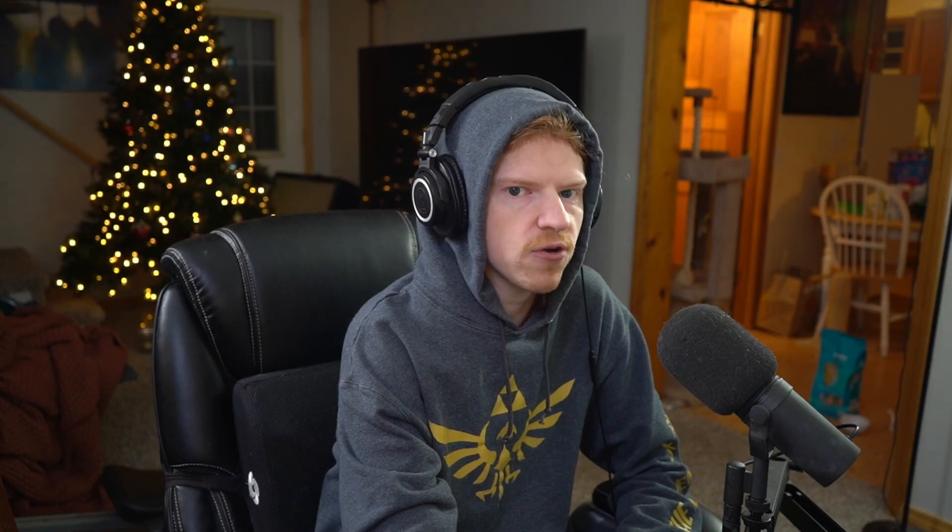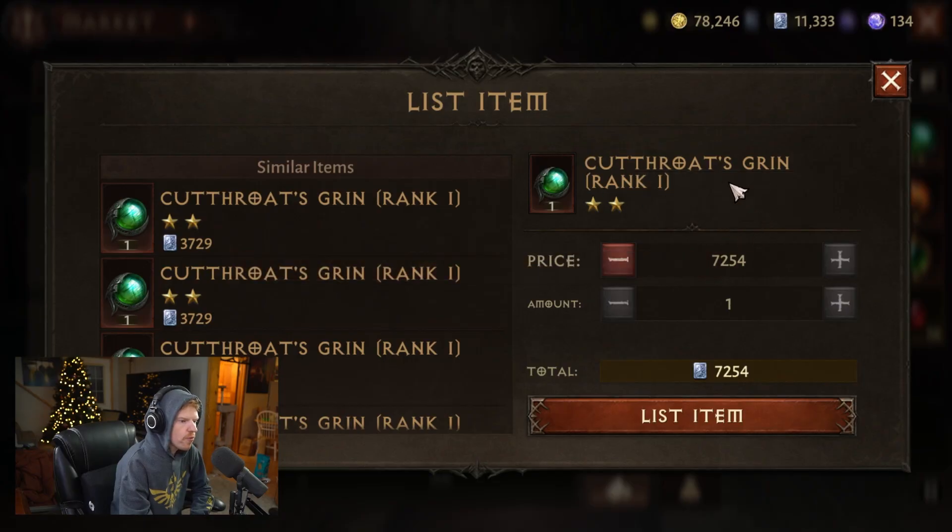There are a couple of things to keep in mind. You will lose some value because there is a platinum fee in the market. However, you will be able to transfer platinum from alternate characters to your main. Two-star gems are easier to transfer back and forth — instead of just a 900 platinum price difference, you can double it from about 3,000 to 7,000 platinum, making the transfer much more efficient.